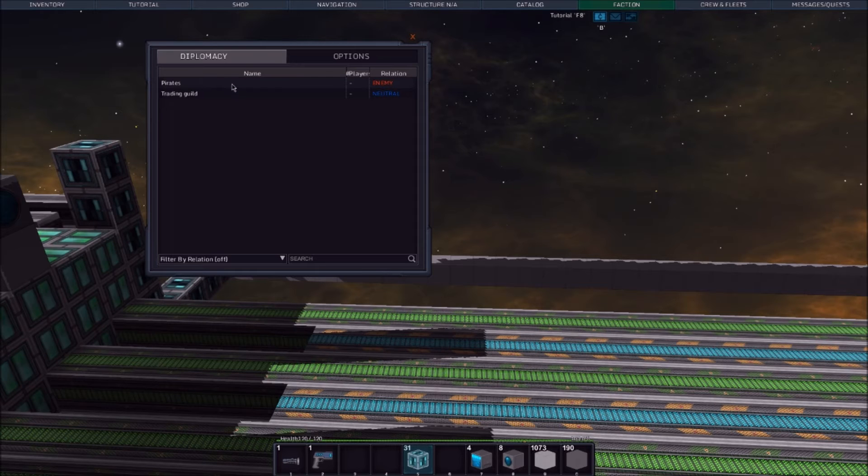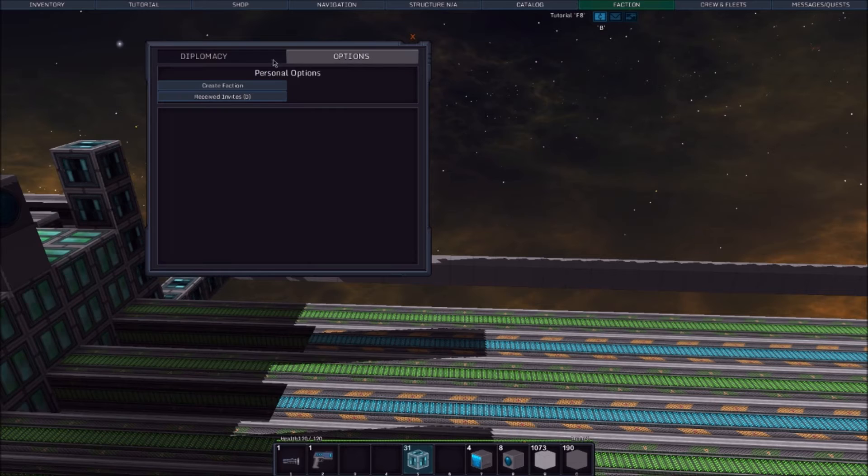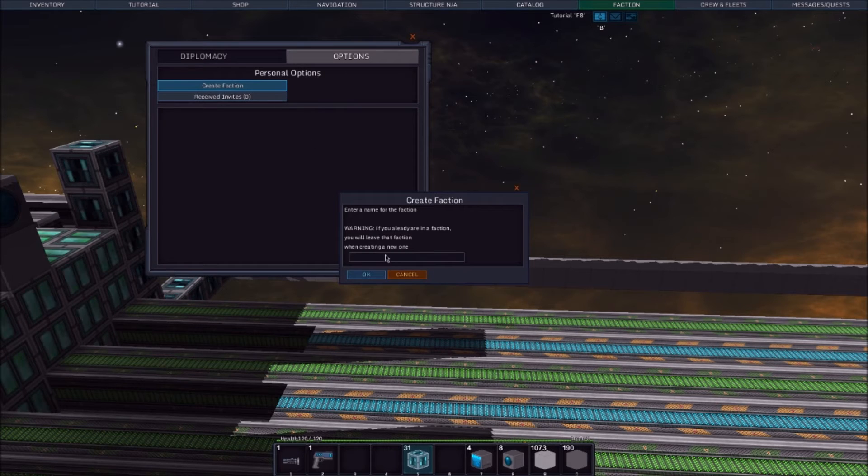There's a trading guild, there's pirates — I need to make my own faction. I'm going to create a faction. I've got to come up with a crazy cool name. Yeah, let's just go with Faction 1 — sure. That is our name.